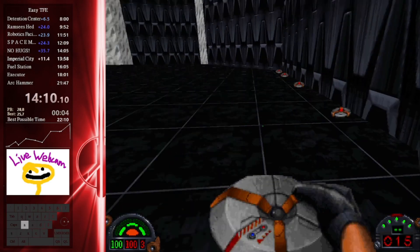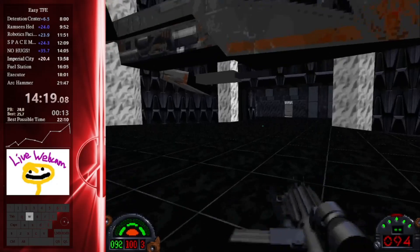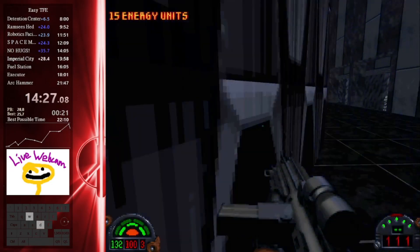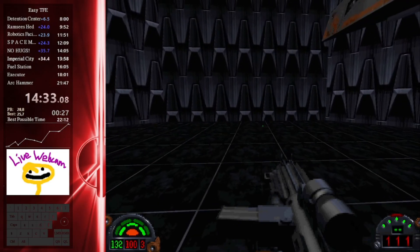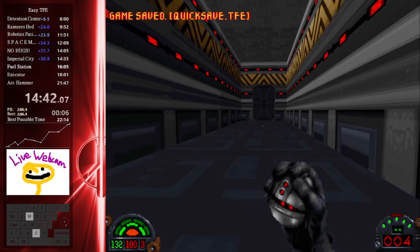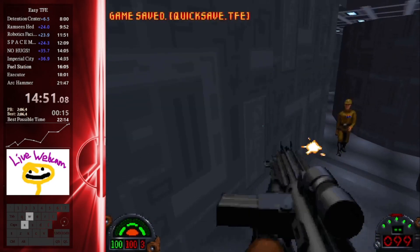Boba Fett's on the other side of this wall, but if we just lay down mines and listen — there it is, that is Boba Fett's death. But Boba Fett can, if he gets any damage, decide to start using his jet pack and flying around the area. The further you are from an explosive source, the less damage you take. I've literally lost probably a dozen PBs to him just flying around, but it's okay for a marathon because you can simply restart the level, and the boss is right at the start.